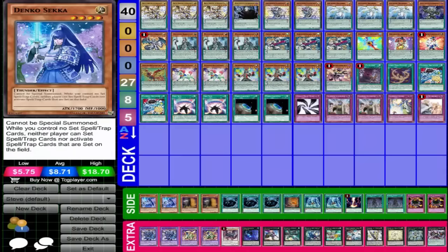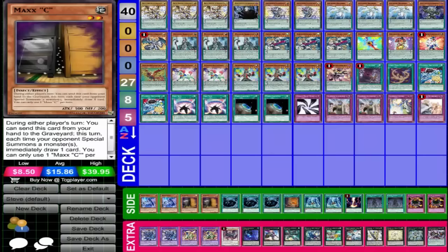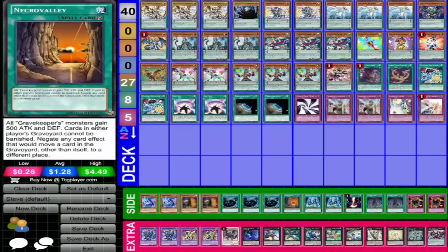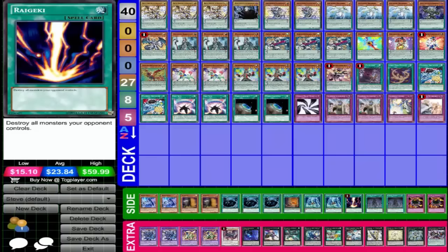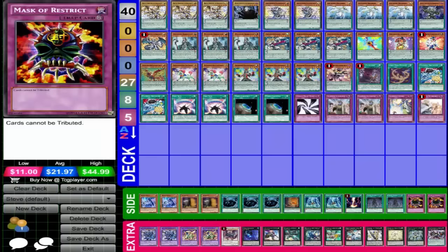The side deck consists of two Denko Sekka, two Maxx C, three Mystical Space Typhoon, one Necrovalley, two Pendulum Storm. I really like him playing Pendulum Storm because that card is kind of bad, but if you're playing Pendulum you don't mind blowing up your own Pendulum scales, and then you can destroy your opponent's back rows — that's kind of broken. Also Raigeki, two System Down, and two Mascara strex.